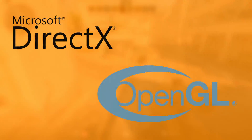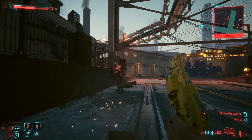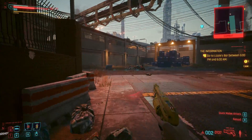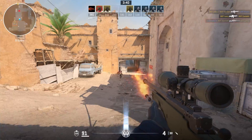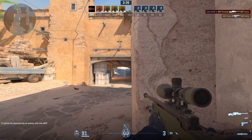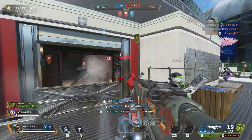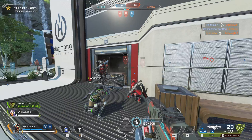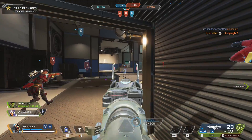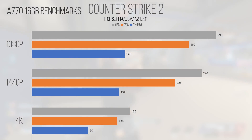DirectX 12-based games such as Call of Duty Warzone, Fortnite, Battlefield, and Cyberpunk perform well once you've adjusted the settings appropriately, but the same isn't really the case for DirectX 11 games such as Apex Legends or Counter-Strike 2. They run fine for the most part, but there are times where performance can be head-scratchingly low even at competitive settings. This isn't saying that performance in these games is poor, but when compared to price competitors from the red and green teams, the A770 just falls behind at lower resolutions, which is an area you'd expect a card of this spec class to dominate in.